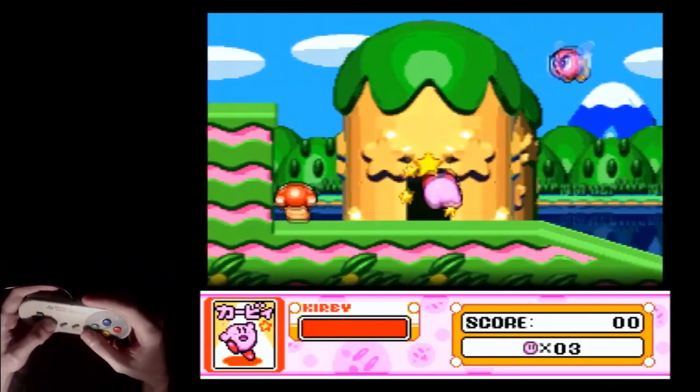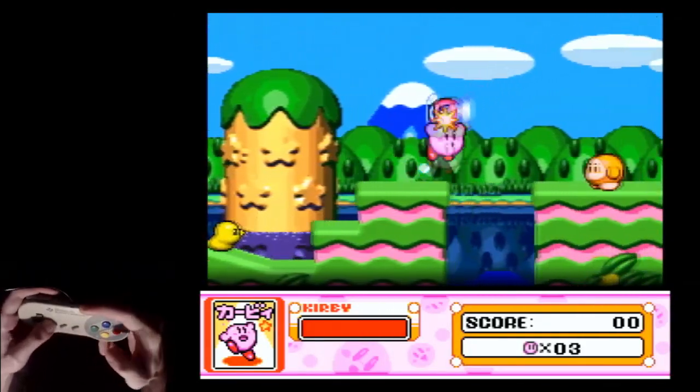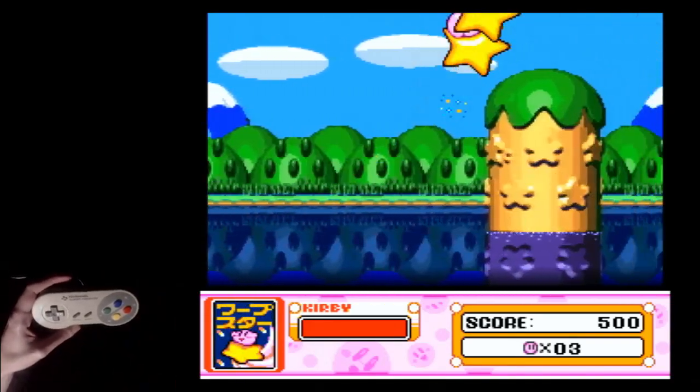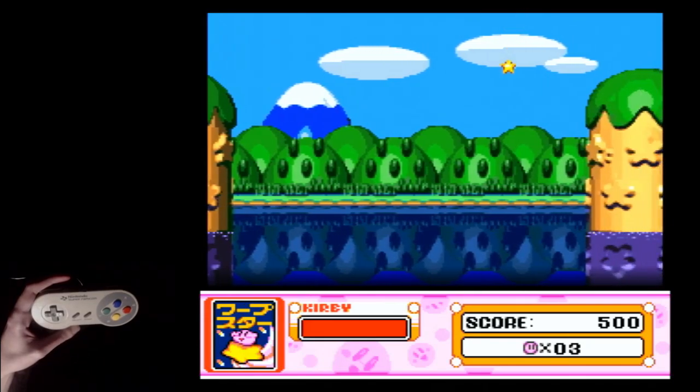Go ahead and do that. Just get above this first area. Every time you're in the air, you're releasing the d-pad to make sure you keep going forward as quickly as you can.